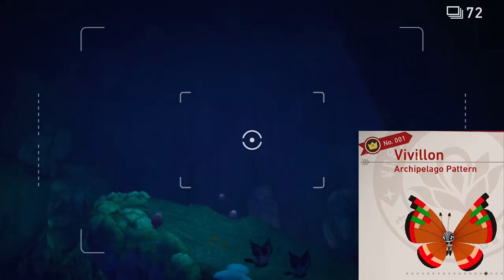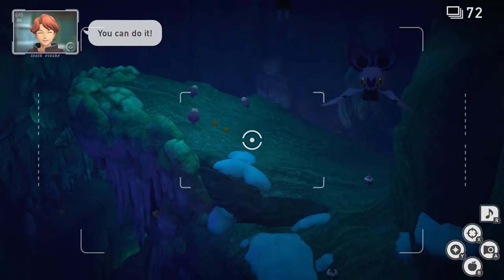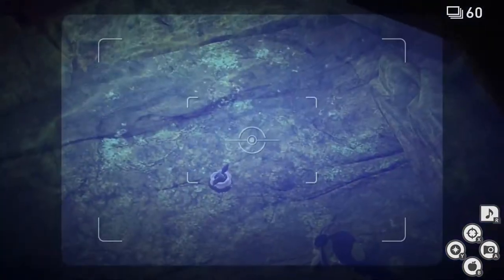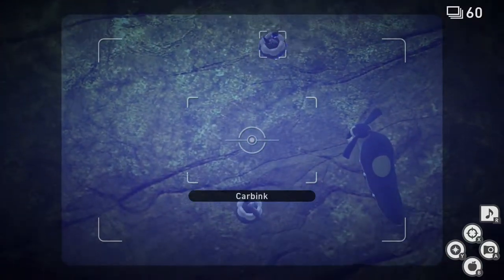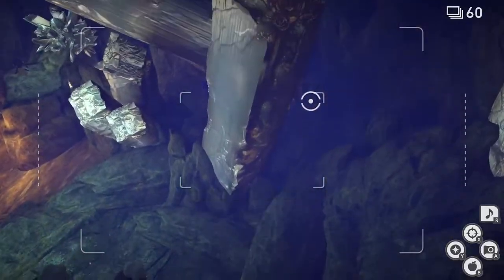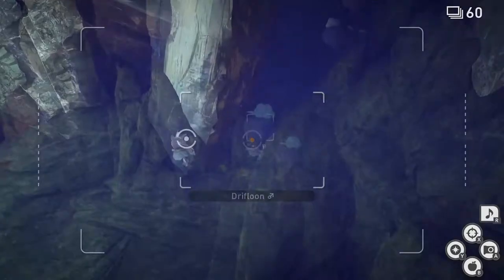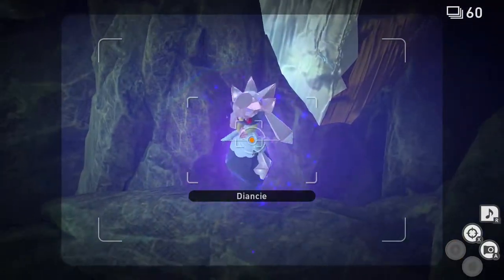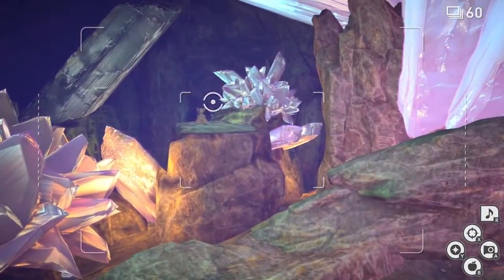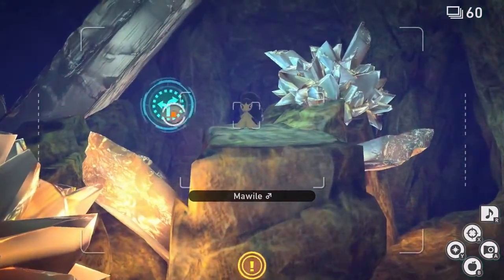Archipelago Pattern. For this one, we're going to head to the caves. We're going to go to the center room and take the alternate path. Once you're here, you should see two Carbinks and a Mawile below you. Throw Illumina Orbs at all three of them. Now Deansi should pop up. We're going to follow Deansi until it stops moving, then throw an Illumina Orb at her. Now she'll cast a spell. We can go by the small wall, scan, and take this alternate route.